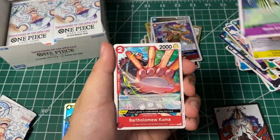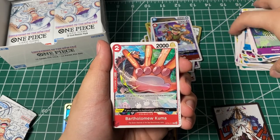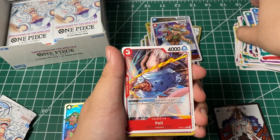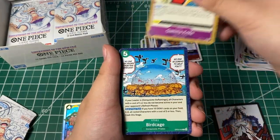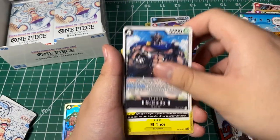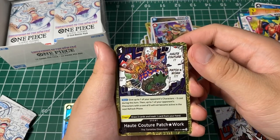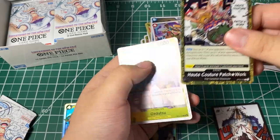Alright, here we go — Honekichi, Kumo, Buffalo, Mozambia, Belta, Gamma Knife, Birdcage, Riku Doldo the Third, El Thor, Franosuke — okay, event card, and I'll get that soon.